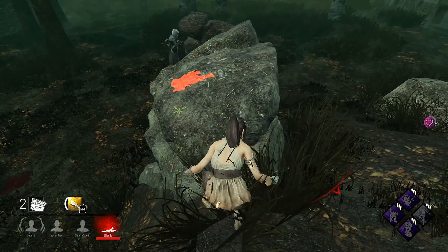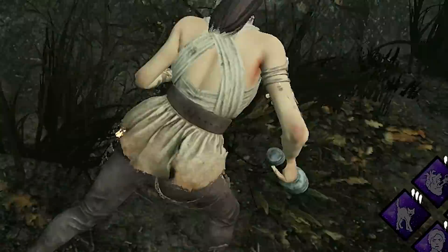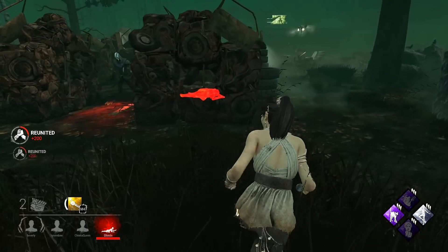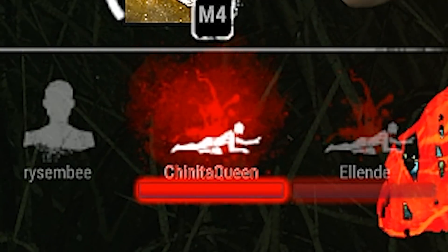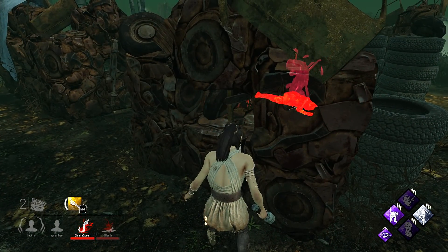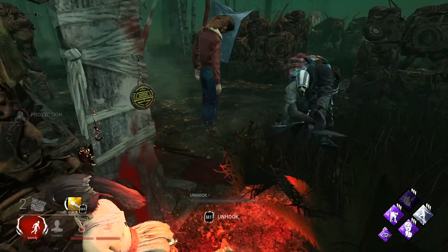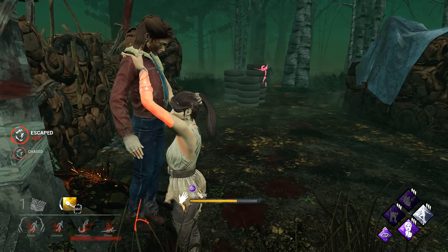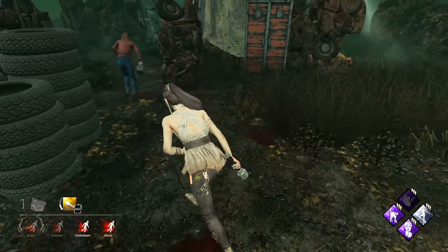We got a flashlight! That's perfect. Nia, I don't like to say this, but please die - she's dying. That's perfect! Ghost Face is probably gonna pick her up. I'm going for the flashlight save but I didn't get the right angle. I'll just pretend like I'm going to unhook Nancy. He's not gonna get that grab - yeah, he didn't. We just saved two people and four generators are already popped.